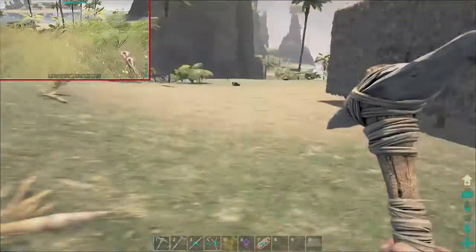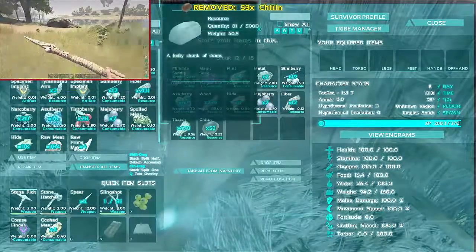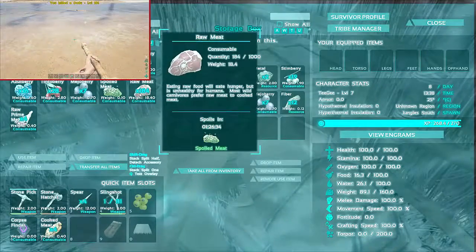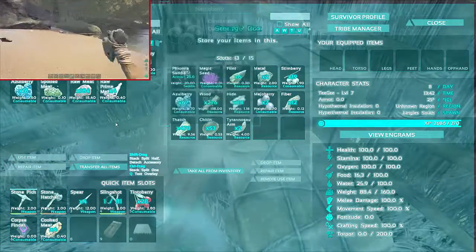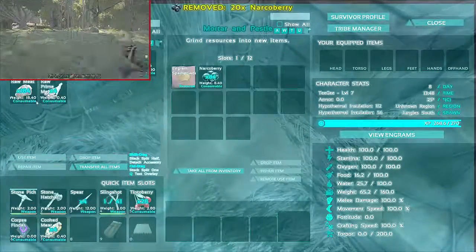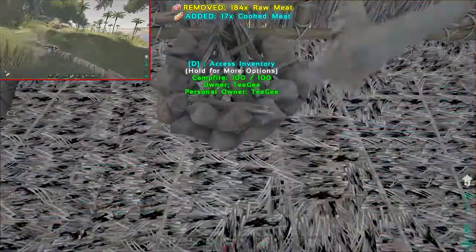Alright guys, I'm back at base. I went out and died about four times but managed to bring back a bunch of goodies. I got some chitin, parasaur skin, T-Rex arms, a bunch of hide which is great. Something killed the T-Rex so I went and harvested his body. Got a bunch of narco berries, stone — stone's always good. Good start to the episode! How you making out Bucks? I'm doing pretty good. I'm just coming over to see your base.